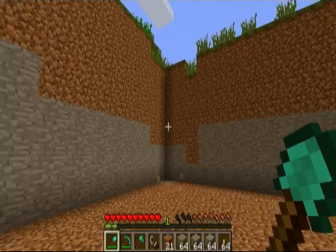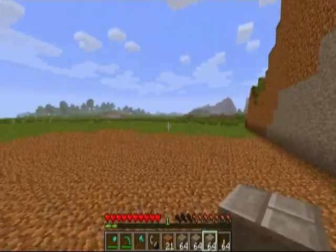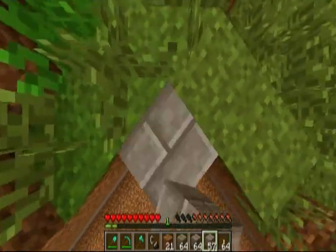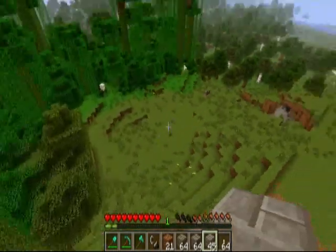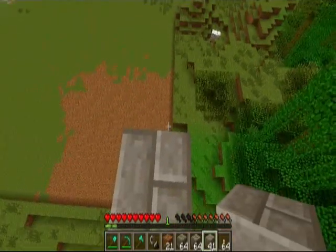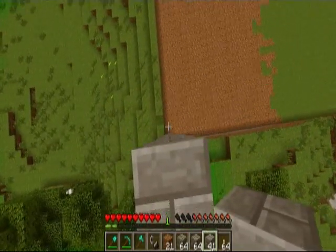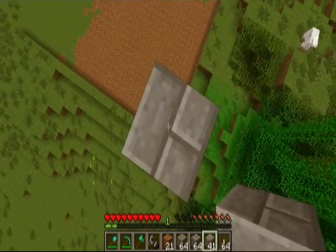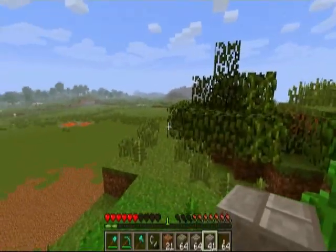I'm gonna start building this wall up — I'll hit y'all up in just a second. I took down that tower, that tower, and that one. Now I'm gonna build four towers on each corner. I'm using this one since it has the highest ground level as the base reference for how tall I want each tower. I'm gonna build everything up about halfway that height all the way around and build the four corner towers to full height.